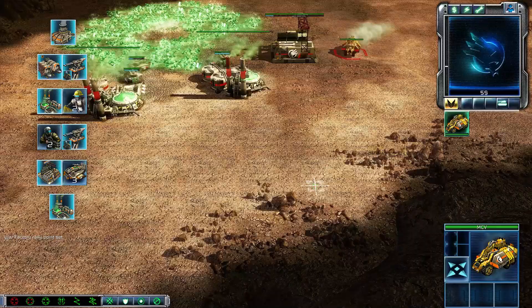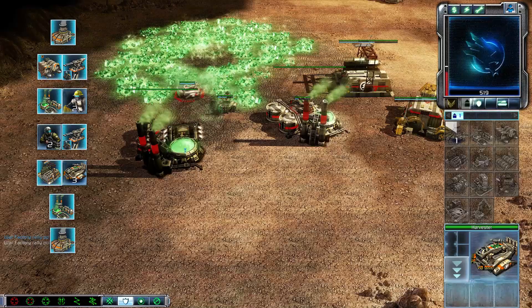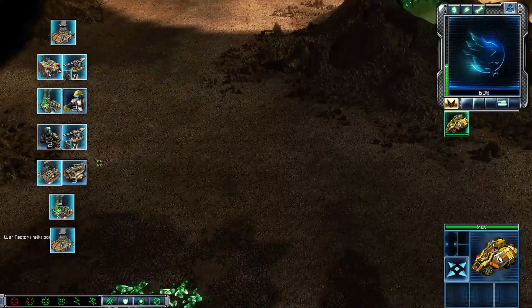We're going to pack our MCV up again in a second, we just have no money right now. Now we have money — MCV back up, get a power plant. A little micro trick right there: we put the harvester back out half-done so now it's full again. We didn't have any harvesters waiting. Five harvesters total — we're going to act like we're against Scrim at the moment.